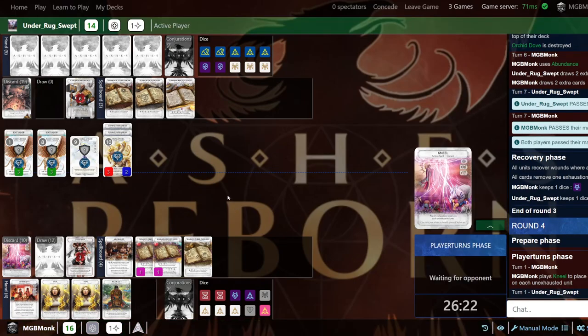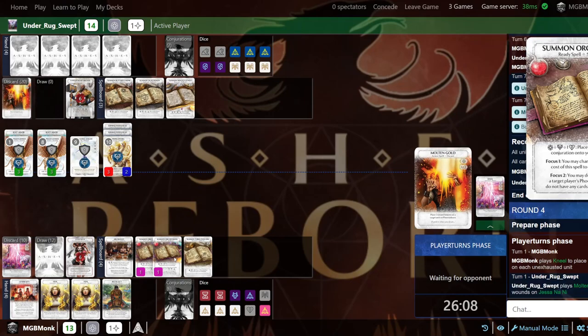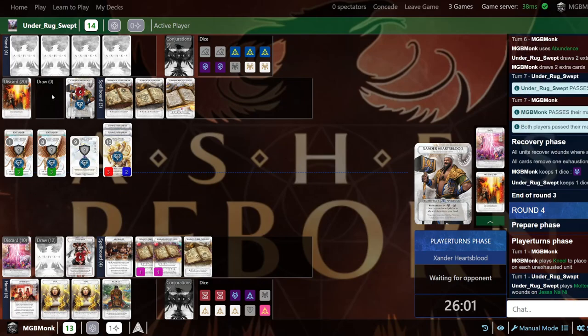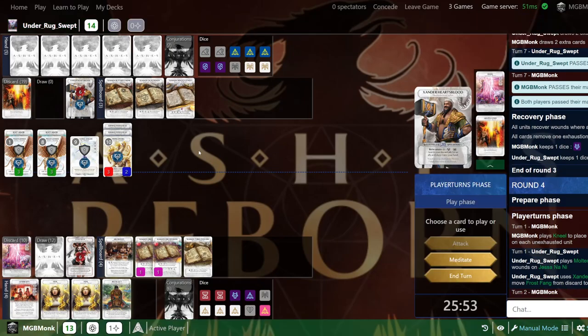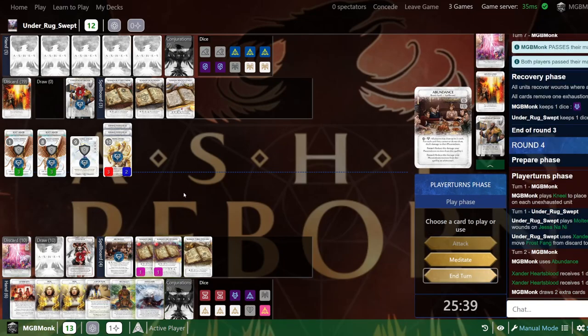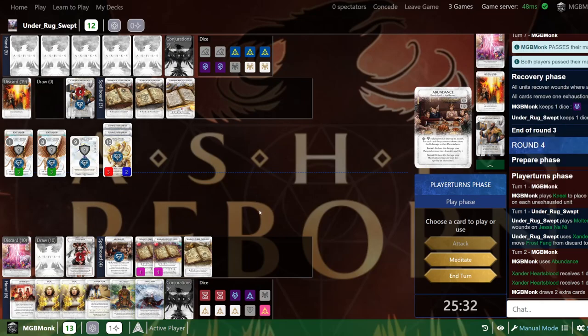Pass the turn. Then Orchid Dove — the Focus One factor is spending a generic to get a Dove out. But Focus Two means if they don't have any other cards in their draw pile — which they no longer do — then I'm able to Orchid Dove every time and do a damage to Xander as well. I'm going to draw two more cards to see what I get. A safe card and a Law of Fear.